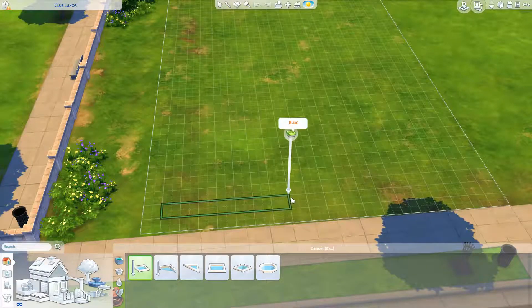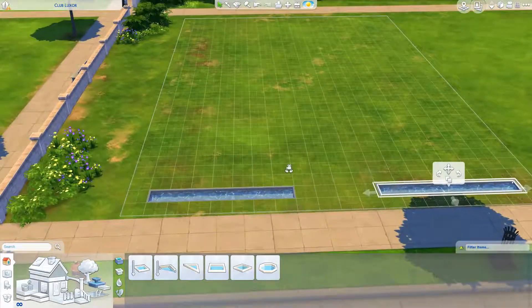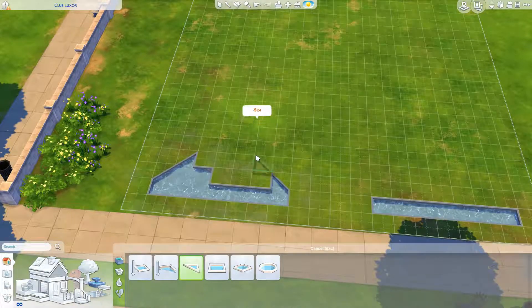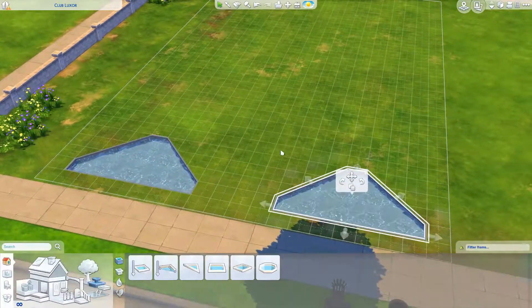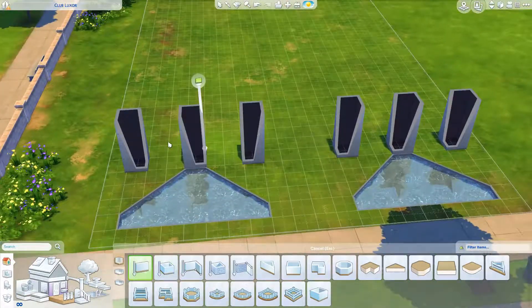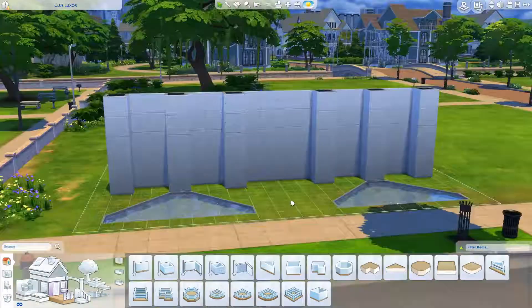Hello everyone and welcome back to my channel and welcome back to another Sims 4 speed build. Today I am continuing my Newcrest Community Lots Edition project, and this week we are building a nightclub. I've called it Club Luxor — it's very elegant, lots of gold, very fancy. It sort of reminds me of somewhere you'd see in Las Vegas.